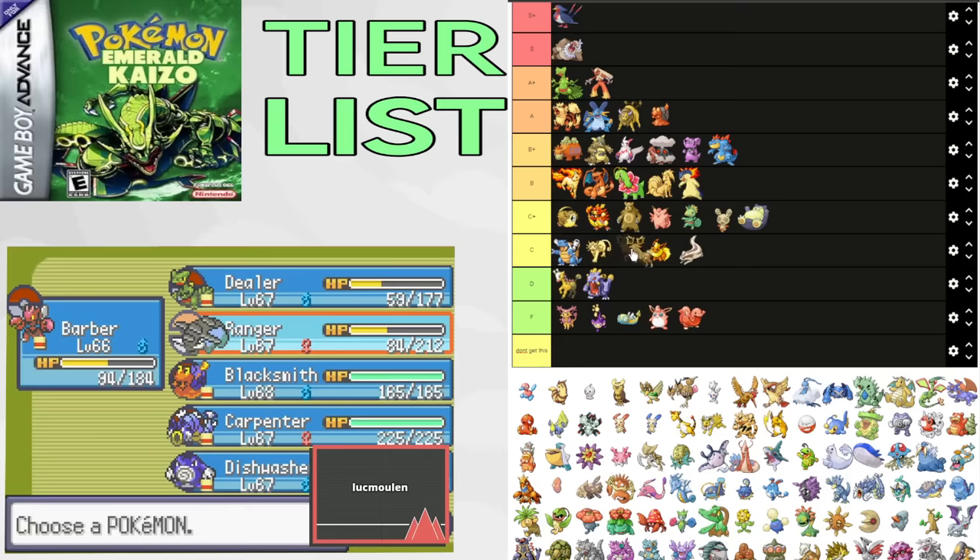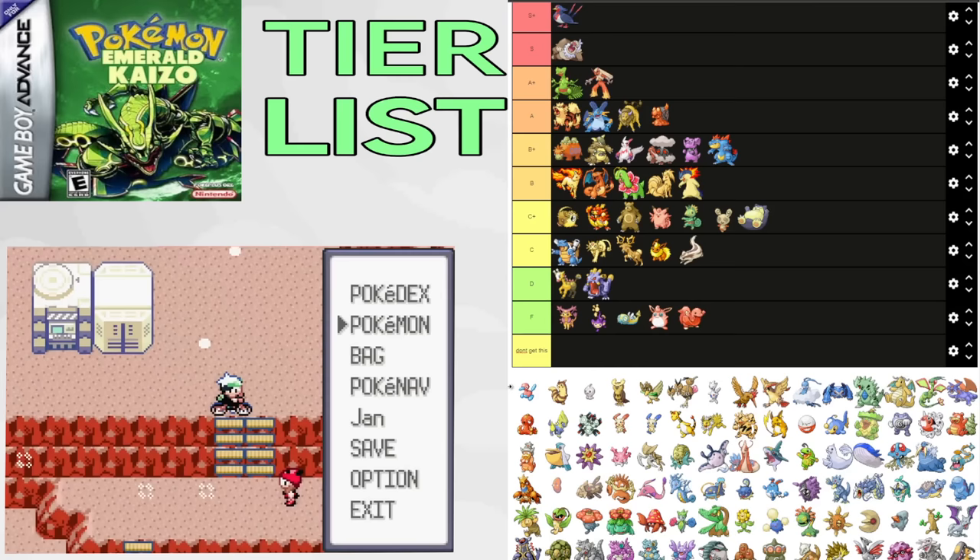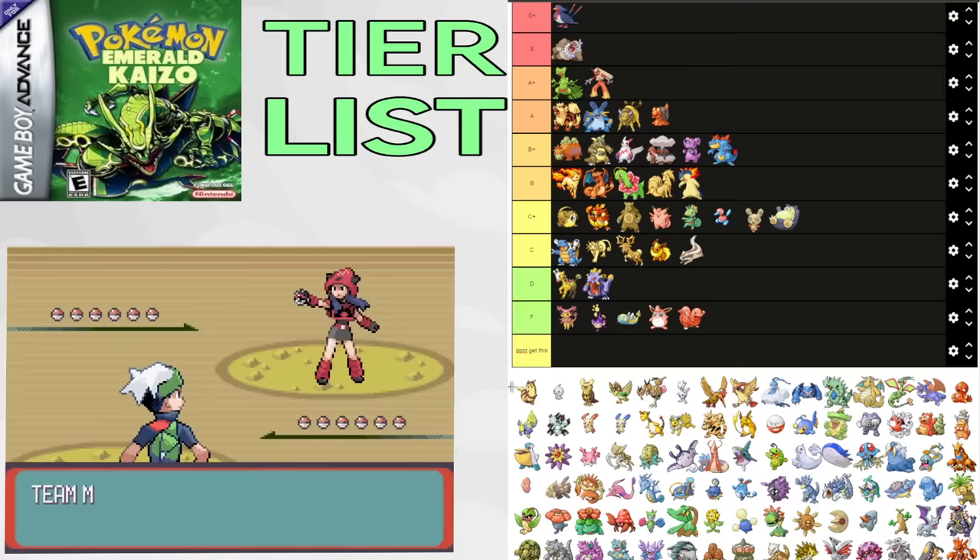Porygon2 is an interesting Pokemon as it gets Trace. So you can trace Chlorophyll, Swift Swim, Water Absorb, Volt Absorb, and other useful abilities, giving it some cool uses. It mainly is just there for Trace gimmicks and Recover stall. Putting it in C+. Forretress can only be caught on a route where you get Castform or Milotic — it does get Follow Me and Helping Hand — but the tradeoff is too big. Putting it in F tier.